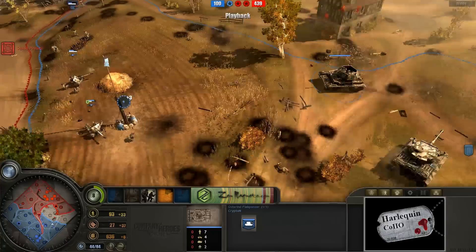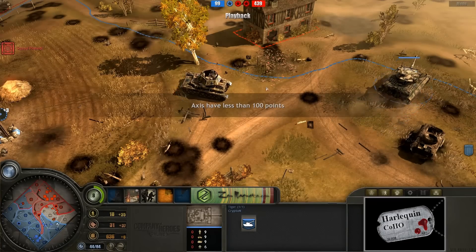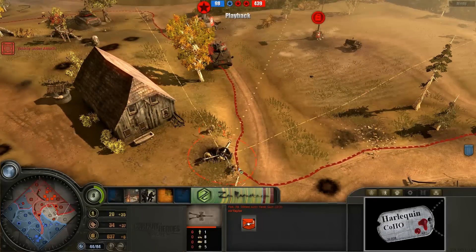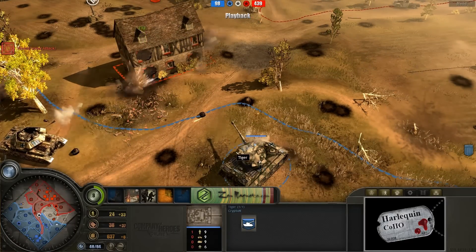A single allied heavy machine gun team is out there, but that's definitely too little too late. We've got a Tiger on the field right now and an Ostwind Flakpanzer — this is exactly what Krypton needs. All of Airtailer's tanks right now are severely, severely wounded. You can see he is moving up his captured anti-tank gun right now, which is definitely going to start taking some pot shots.